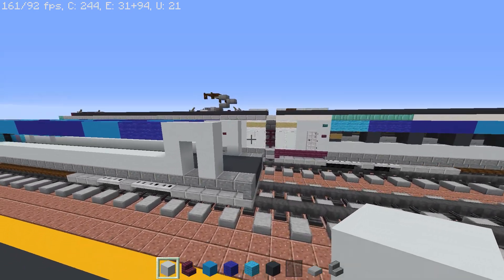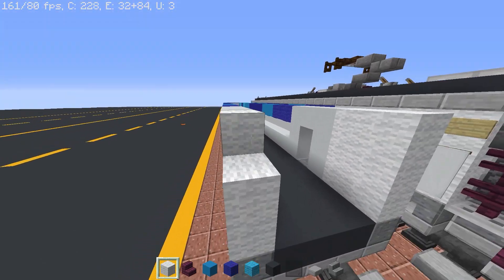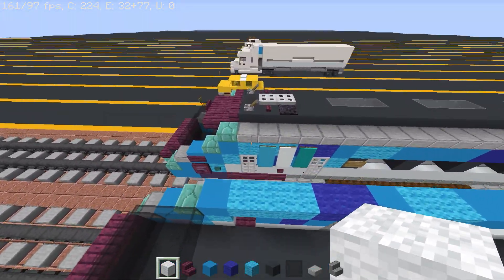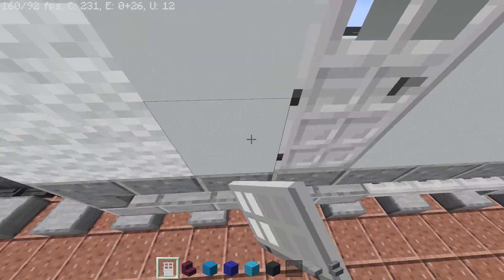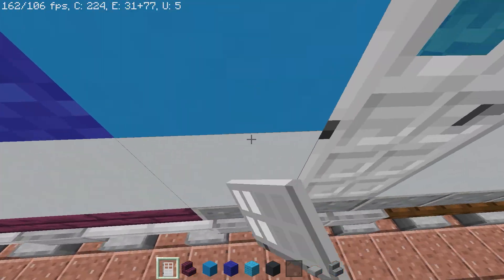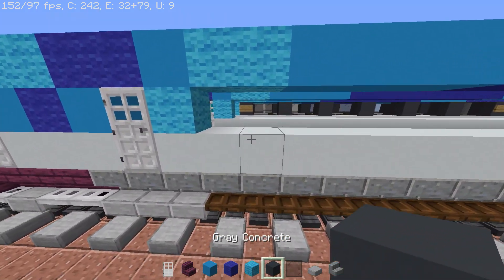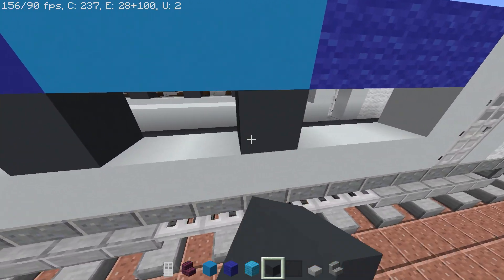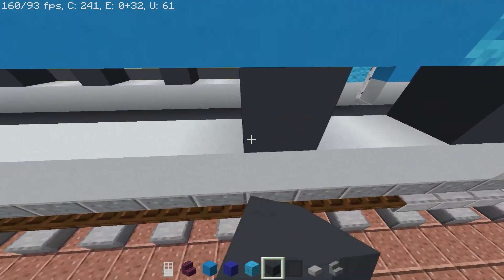Get your white wool and put six blocks to fill it in. Now get your door and fill it in the gaps. For the windows, put one, leave two blocks, one again, and repeat that pattern for the hallway. Do the same with the other side.